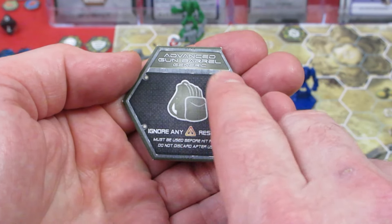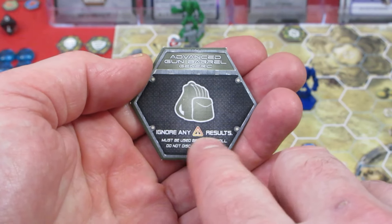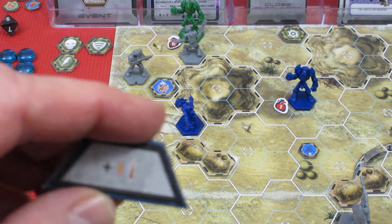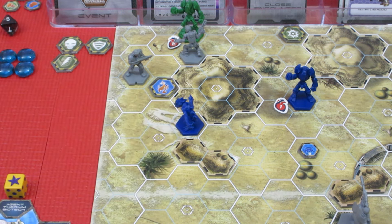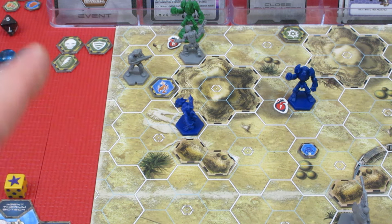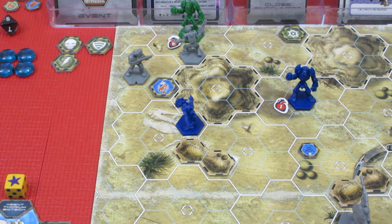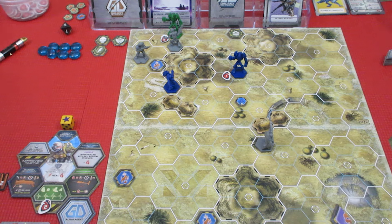He's going to go ahead and put on his advanced gun barrel so we ignore any jam symbols. He still has three ammunition and also has a basic tactic giving him plus one ammo, but that costs an action he's not doing. He's using his barrel for this action, then he's going to be attacking with his rifle — he hits three red dice, and if he rolls any lightning bolts the blue spine critter gets one less defense die to roll.